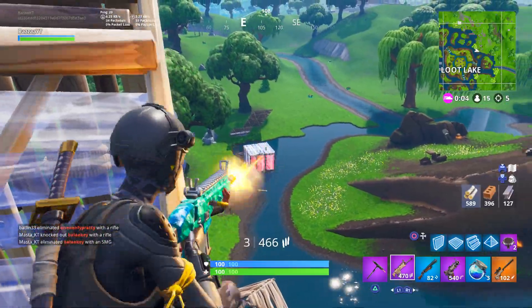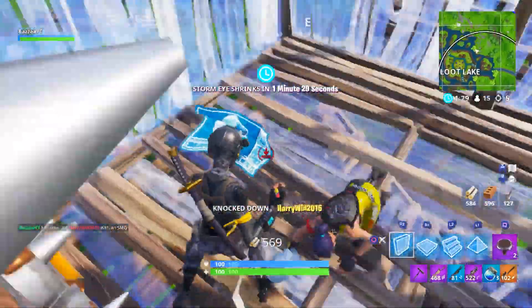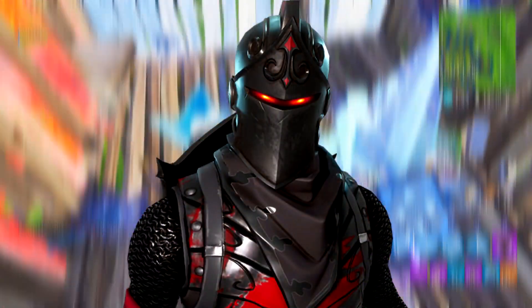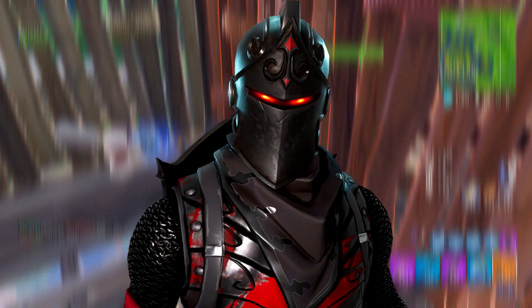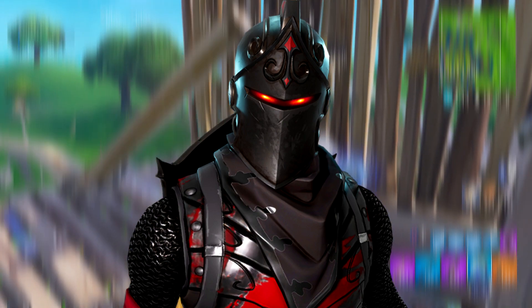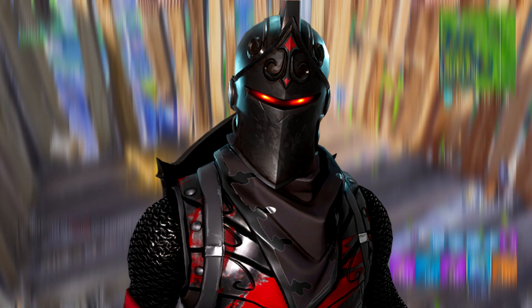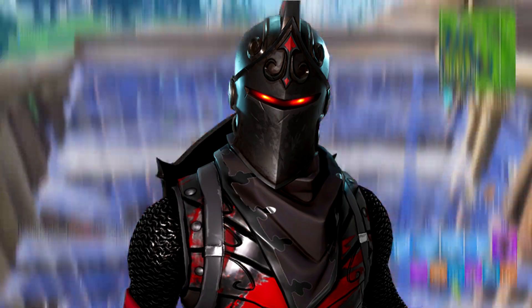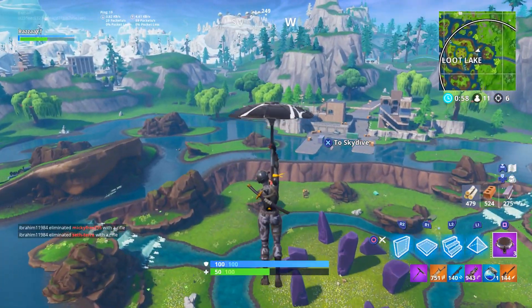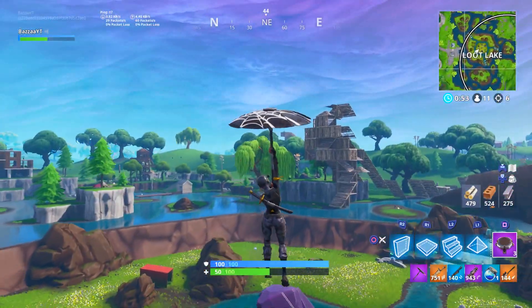It wouldn't be a good video if we didn't include the Black Knight for the number 1 spot. When it comes to tryhard battle pass skins, the Black Knight obviously goes to number one — really the only skin that could take that spot. He's tier 100, so not many people got him, and there was no way he wasn't going to be on this list. Overall a super intimidating skin. The Black Shield is absolutely phenomenal, and pretty much anyone using this skin is going to put up a good fight. Any skin with the Black Shield is going to be up for a big build battle.